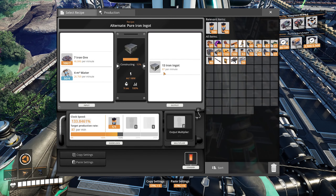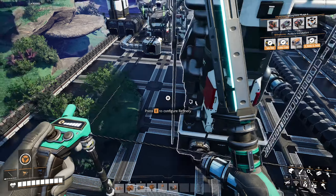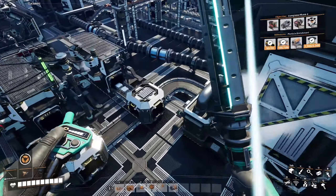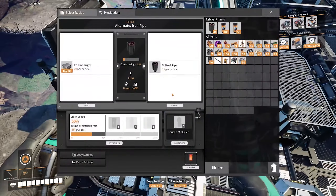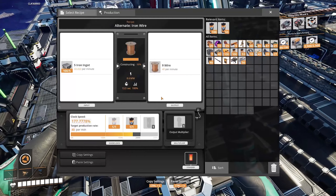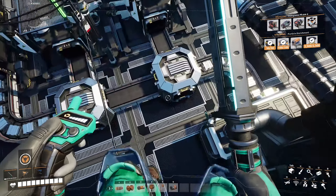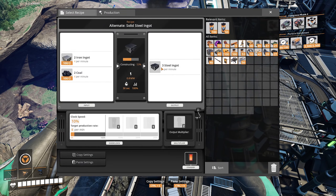Water is coming in with the iron — we're making pure iron ingots to get ourselves 87 per minute on the iron. Our coal is coming around the outside. Those are going in to make wire and steel pipes. Pretty straightforward: iron wire and iron pipe, nice and convenient.